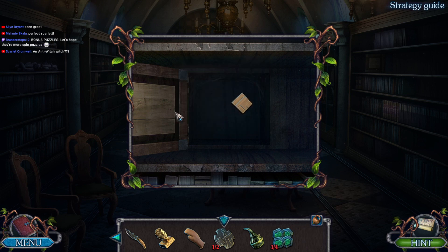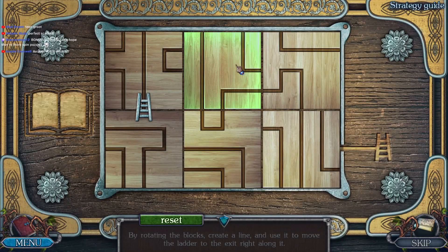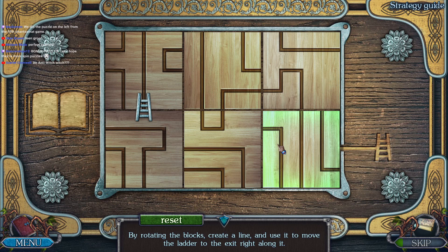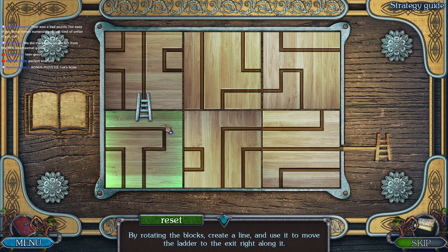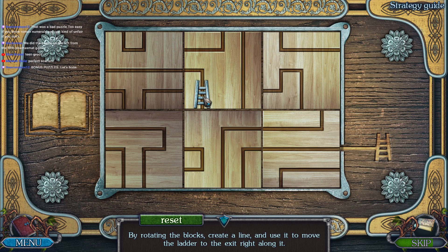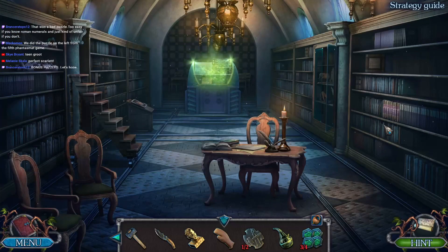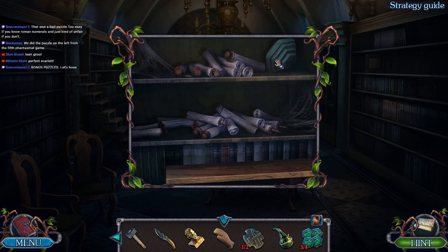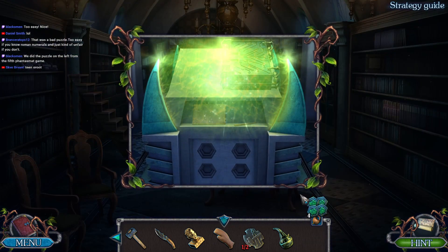We've got two out of four and we have this thing, so let's see what this puzzle is all about. Teen Groot row - by rotating the blocks, create a line and use it to move the ladder. Holy moly, oh neat - is that it? Wow, okay, I've even impressed myself. Let's find out what's up here - a bunch of clutter. Three out of four, oh no - four out of four! Let's do this, easy peasy lemon squeezy, right?